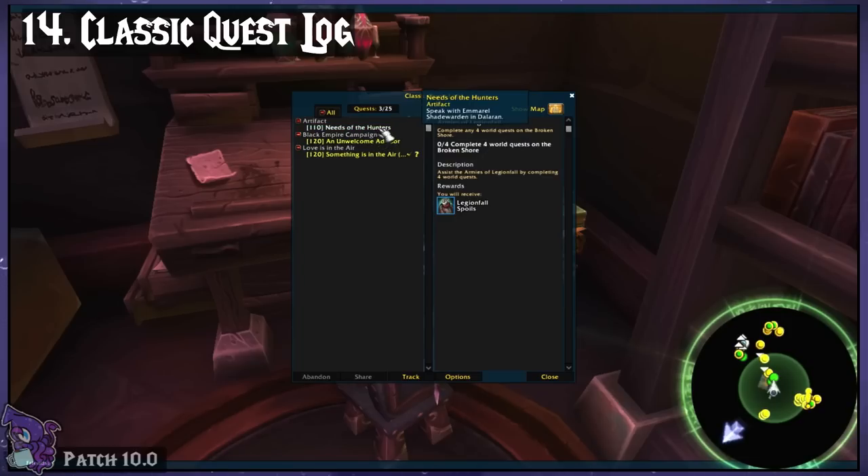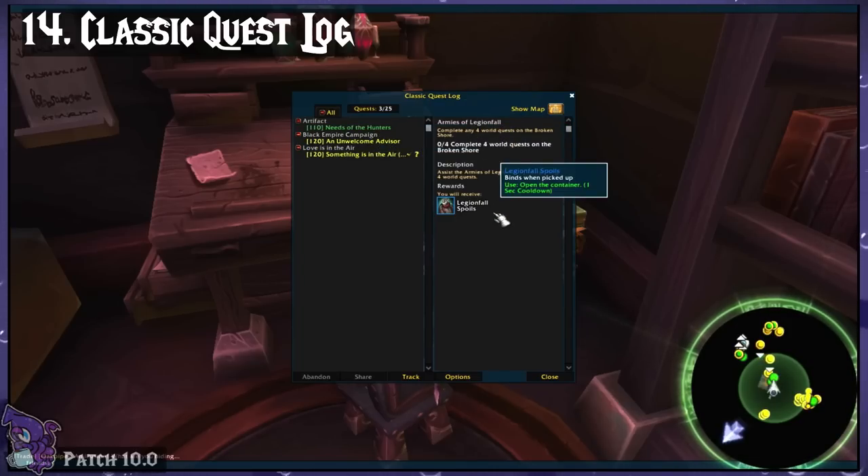Classic Quest Log. This makes your default quest log look like this, and you can still access the other one too.